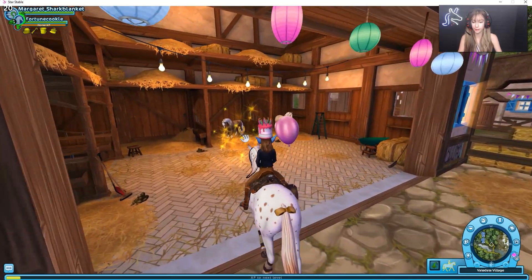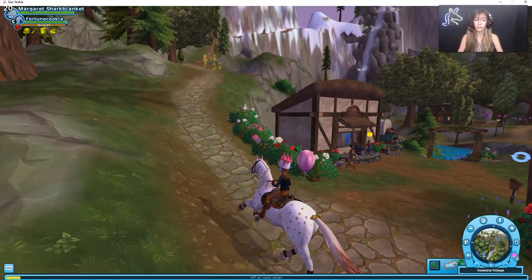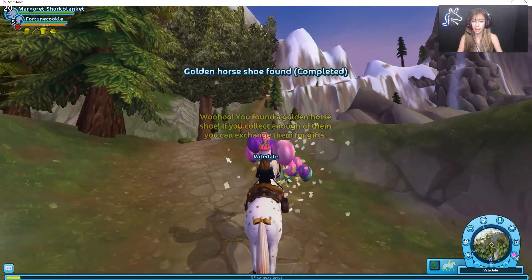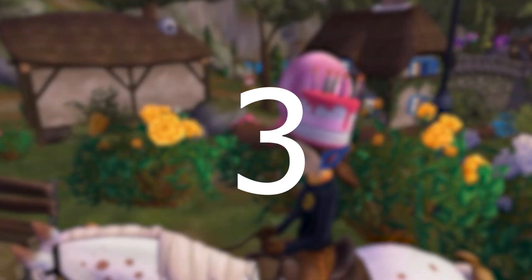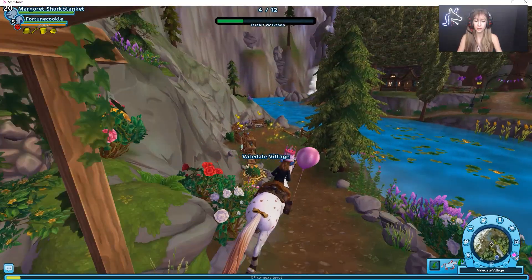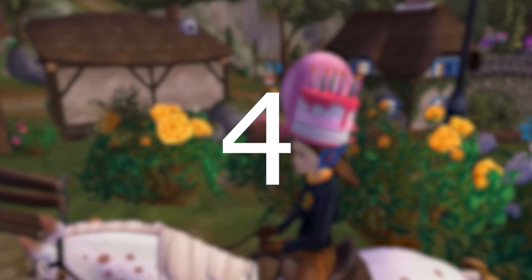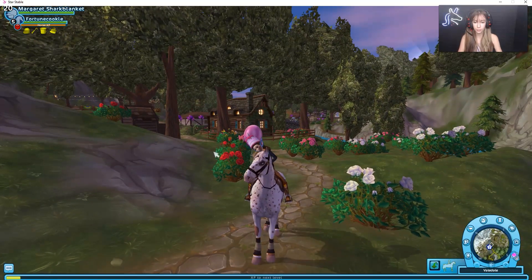The second golden horseshoe is on the way to Dino Valley and it is just right on the path. The third golden horseshoe is down in Pharaoh's Workshop near the crafting stations.